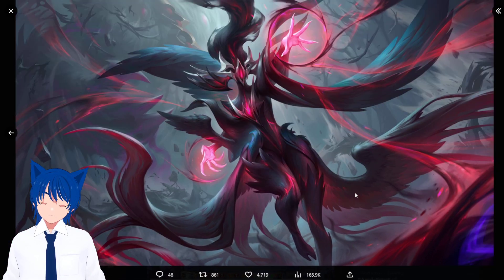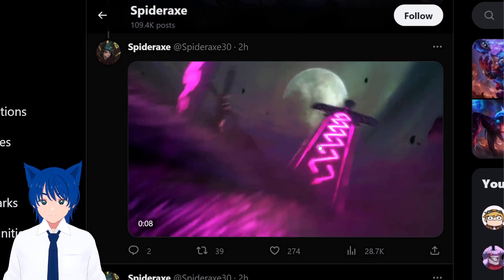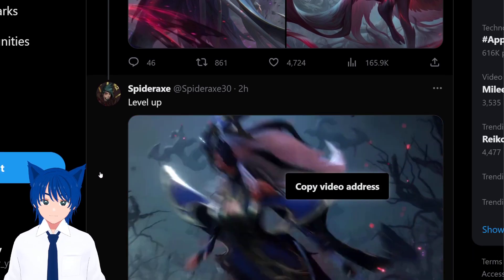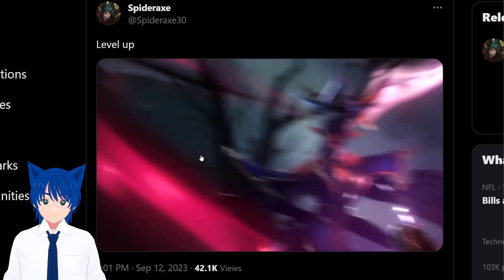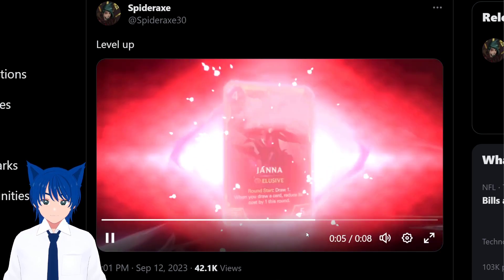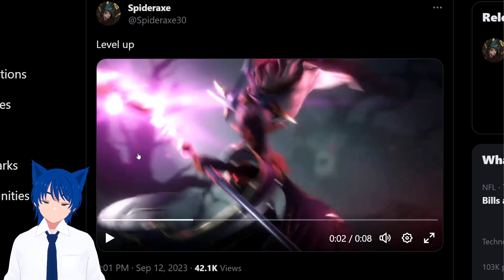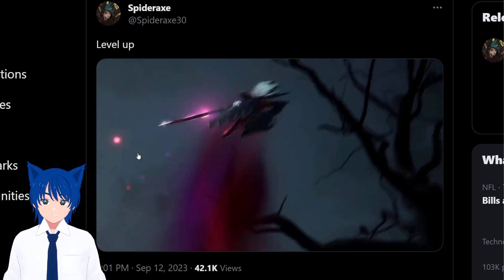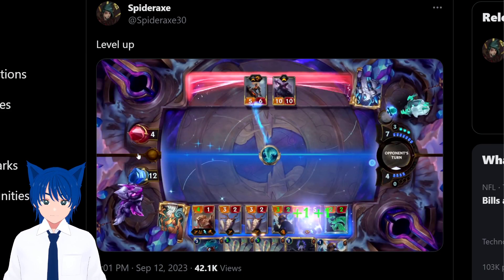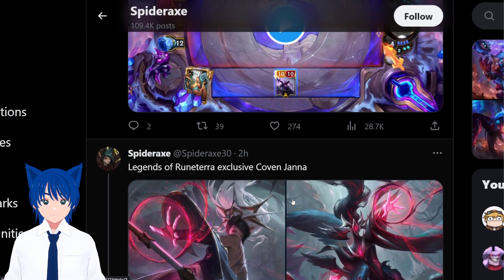Her legs though — she has hooves. This look is giving Lillia and Soraka a moment, it's so weird. Let's see her level-up animation. Look at that! There's no audio because it's PBE, but isn't that cool? People are gonna get that on day one with the bundle.